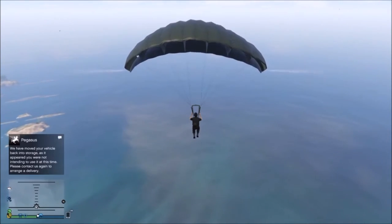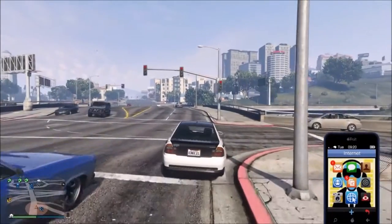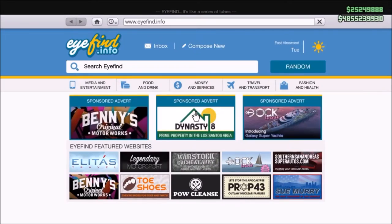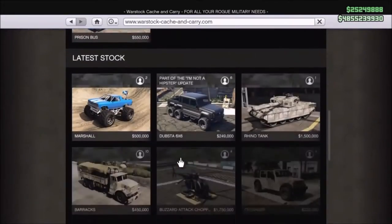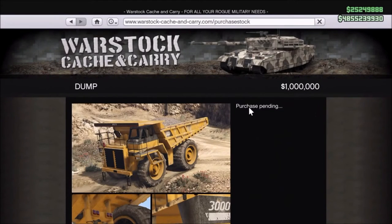With that being said let's jump straight into the video. So in this video I'm going to be telling you a really cool glitch for patch 1.33 on GTA 5 Online. The first thing you need to do is head into a session, pull up your phone, go onto War Stock. You need to have at least a million dollars because you need to purchase the dump right here. When I click purchase I've already bought it.